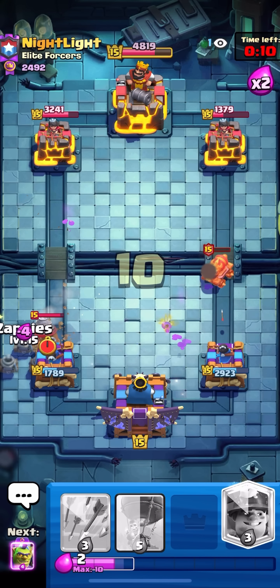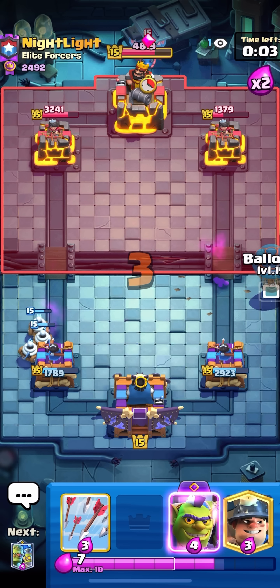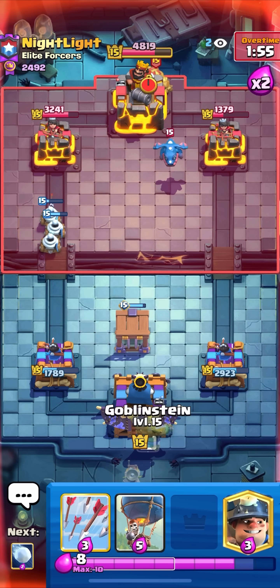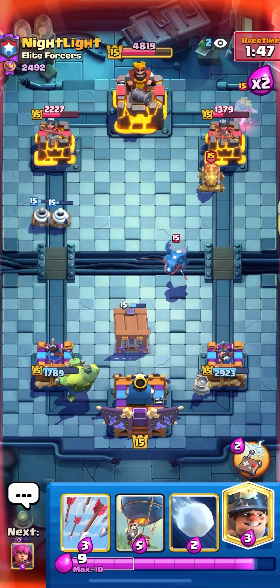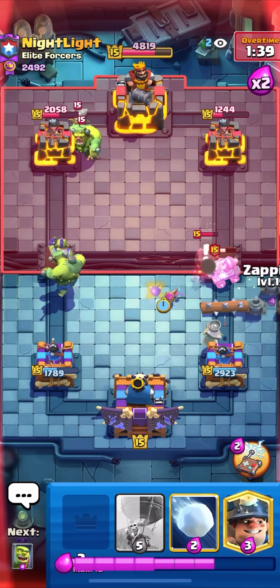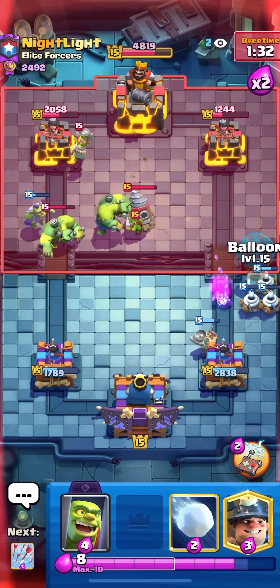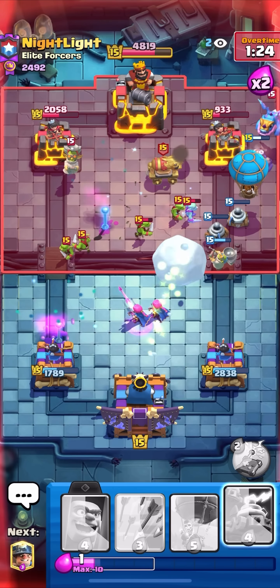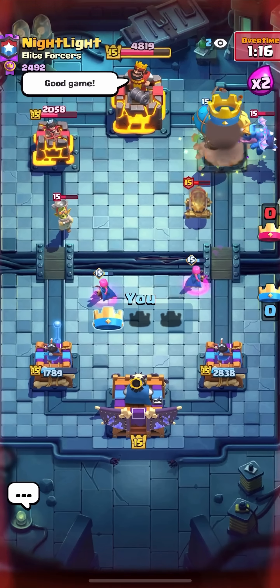I'm gonna Goblin Cage, then I think I could go for the Goblinstein. I have to let it lock on first, pop the ability instantly, then Snowball so it doesn't insta-die. Nice — at least I took out the Evo E-Drag. The Evo E-Drag is so scary. Archers here on defense, then Zappies. I personally think Arrows need a bit of a nerf. I'm gonna split my Goblinstein — I want the tank to go towards the left. Zappies on defense — beautiful! Minor Balloon here — Arrows, that's a hit no matter what. Let's go!